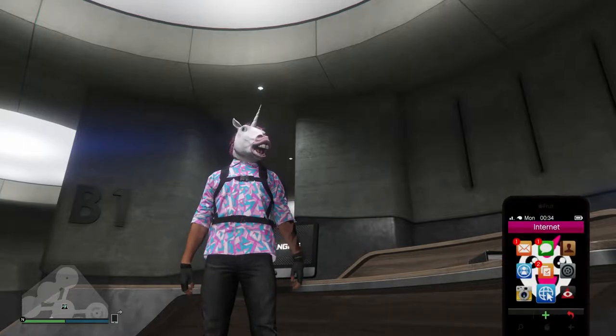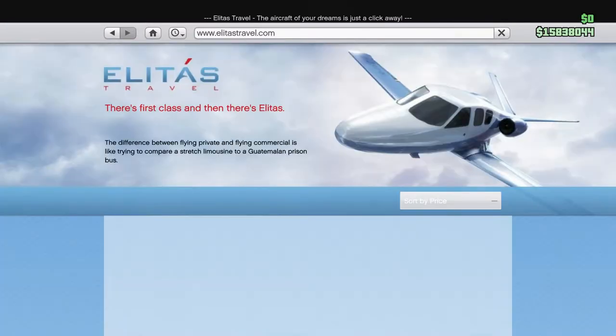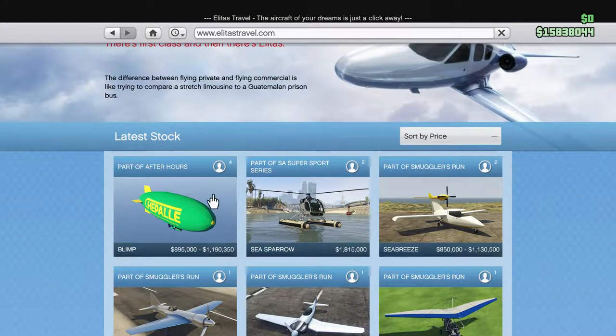We have the Enos Stanford and the Blimp. The Enos Stanford I just bought — make sure you guys go watch that video — I just bought and customized that thing, it turned out really, really cool. But the other vehicle we have is the Blimp, and I just noticed you can have four people in this thing. I was thinking it'd be just one person, but no, you can have four people in this thing.